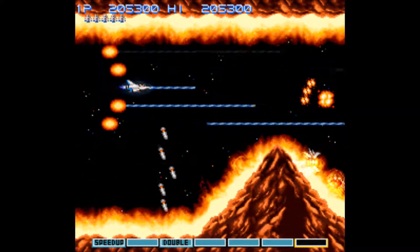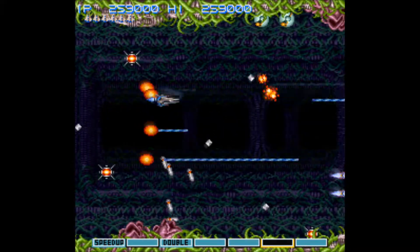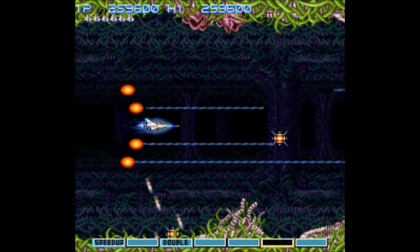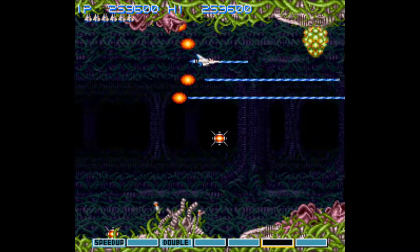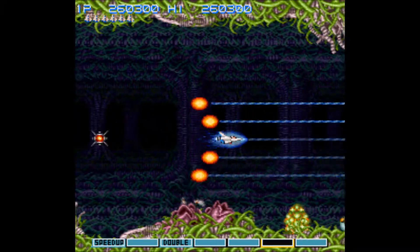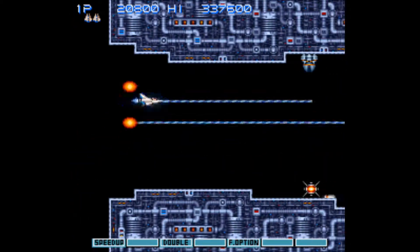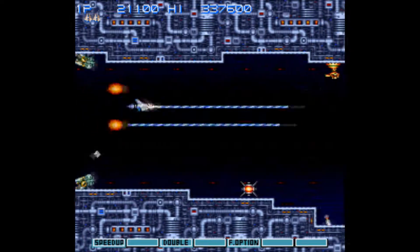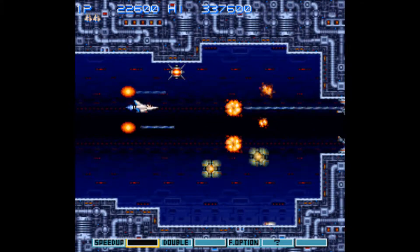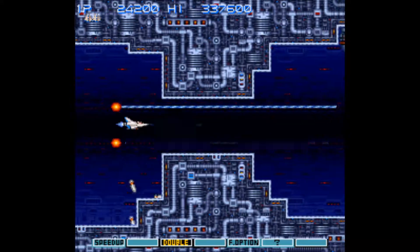When you start the game, you have a choice of choosing a setup of power-ups from either a set of four or you can make your own. The power-ups include missile, laser and different types of shields. Your list of power-ups is then displayed at the bottom of the screen, where you cycle through them after collecting power-ups from enemies. Sometimes, though, you can be so focused on what's happening on screen that you may forget to activate an upgrade you want and collect an additional power-up by accident. This means you need to go all the way around again to get the power-up you want, which can be really annoying, especially if you're near a boss and there won't be enough power-ups until after the boss.